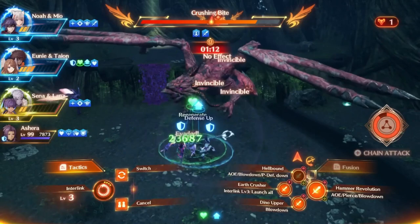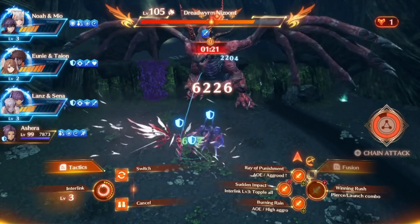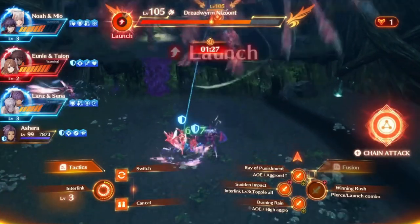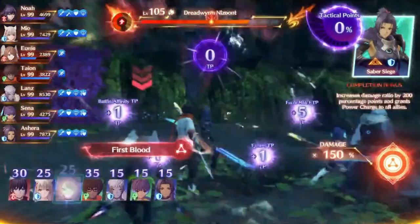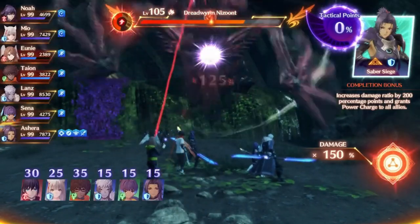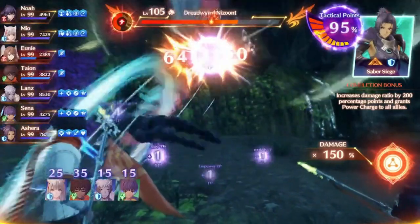I end up getting my Ouroboros level 3 pretty early and I'm close to having my chain attack, so I go for a launch combo early in this fight. This ends up being one of the faster fights — I get the break, the topple, the launch, and we go for chain attacks. I'll cancel the form and then go for the chain attack. That was only about a minute outside of the chain attack. I probably got some good defensive buffs early on — maybe evasion, maybe a decoy — which helped me not take too many hits.